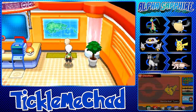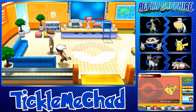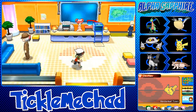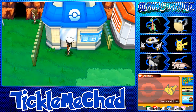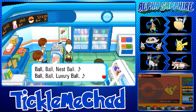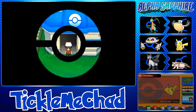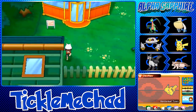Let's talk to some people and try to get some free stuff — that's what we always do in a new town. This is kind of a small town. Let's check the Pokemart — one NPC is talking about X items, another about Poke Balls. Not much free stuff here.